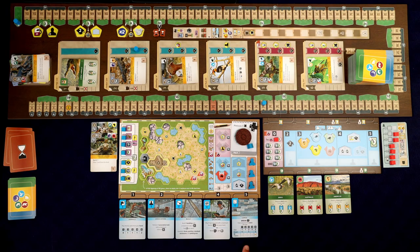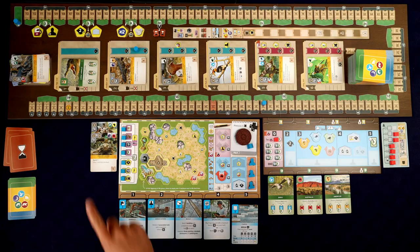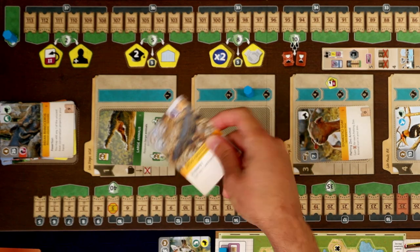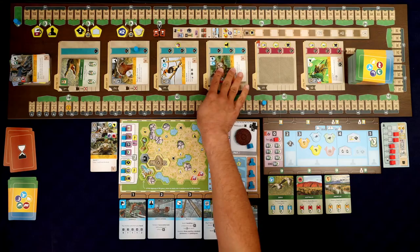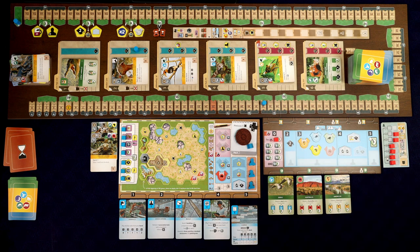Now I have my cards action in the five spot. I want to activate it because in the five spot you could draw three and discard one, or you can do something called snapping - which means grabbing a card from the display. This is going to let me snap it up, and I really want this guy right here, this broad-snouted caiman. I'm gonna add him to my hand and then we'll slide everything up. There we go, that was the turn.